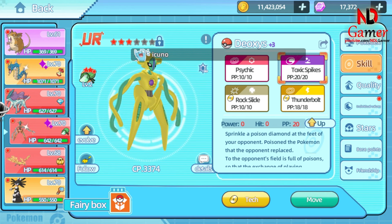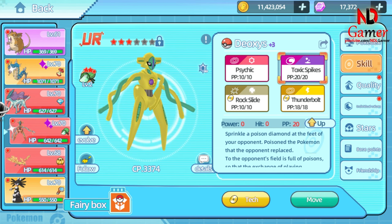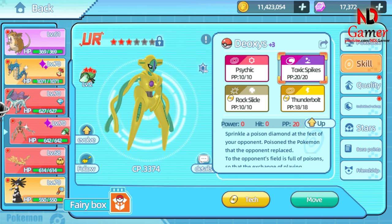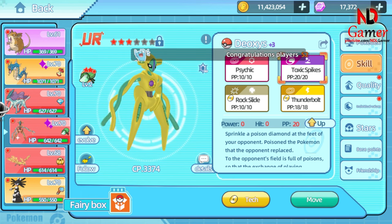This poison state deals damage over time and cannot be cured by ordinary healing items. Toxic Spikes is an effective way to deal damage to the opponent over time, especially when the opponent frequently switches Pokémon. This move forces the opponent to think carefully before switching, as any new Pokémon will be poisoned. It can also synergize well with other damaging or team support moves. However, Poison and Flying type Pokémon are immune to its effect. Each use consumes one-twentieth of its PP, so it must be used wisely.